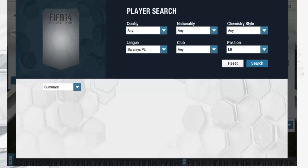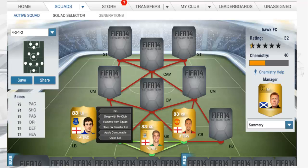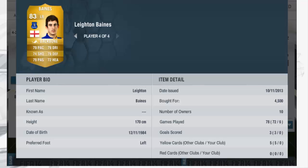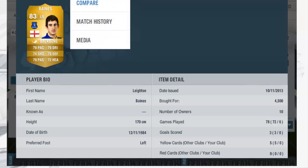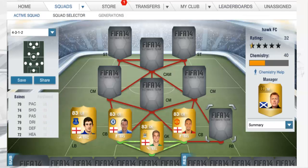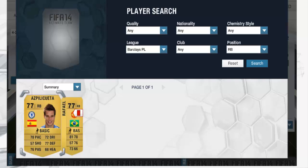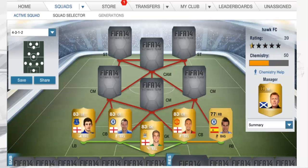So at left back I do have Leighton Baines. Now this guy has had some amazing form over the past few seasons. I got him for only 4,000 to 4,500 coins so he is pretty cheap. He has got good stats — good pace for left back, shooting, passing, dribbling. I also applied the chemistry style Backbone which does improve his play but it doesn't make too much difference. So at right back we do have Azpilicueta. Good chemistry with my other Chelsea players, good all round player.